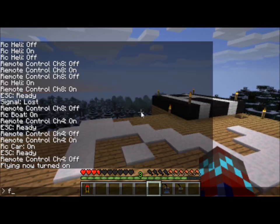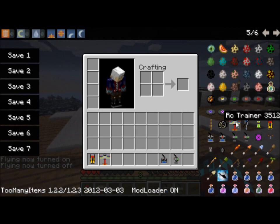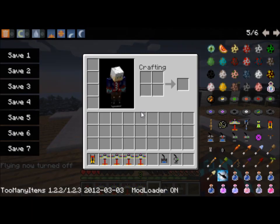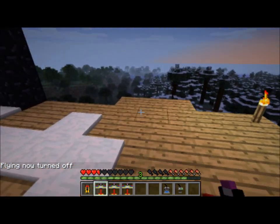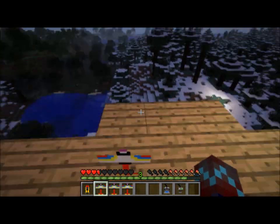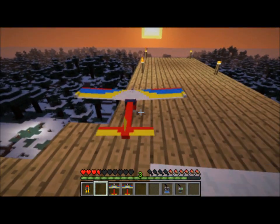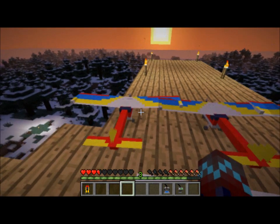I'll just spawn these in. If you've watched the Yogscast video you'll know this — you can put down multiple planes or helicopters. I'll put down three of them.